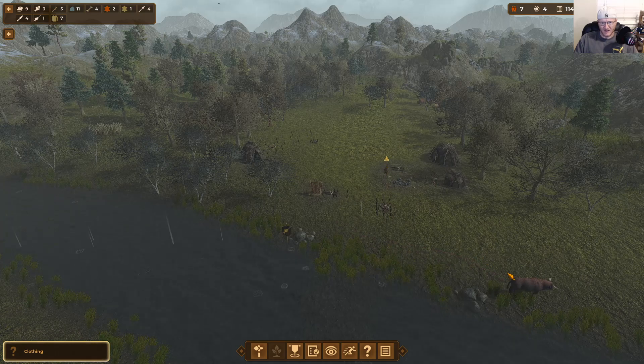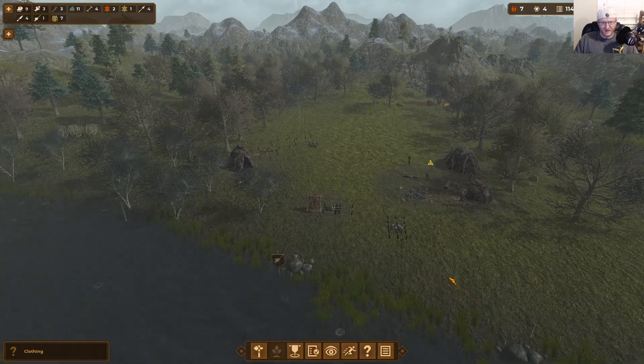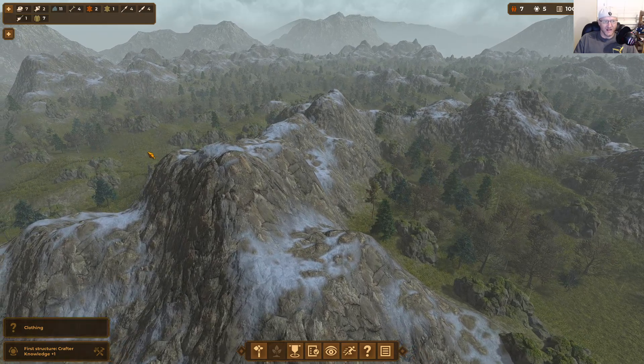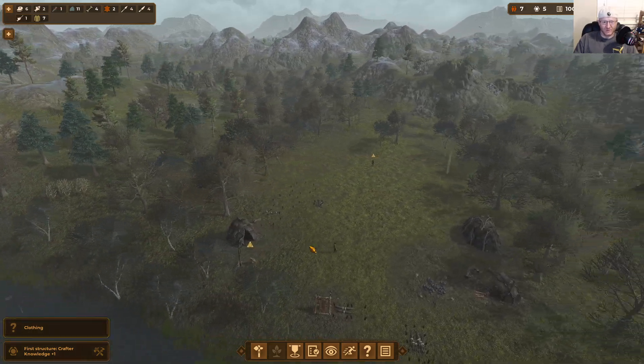I wish there was an option where if you started attacking raiders you could absorb some stragglers into your settlement. Or if you could find another settlement and ask them to join yours — just some cool features I thought would have been really nice to have.